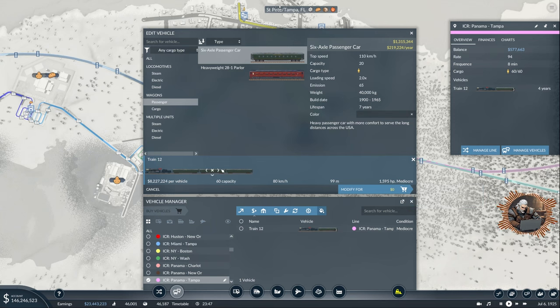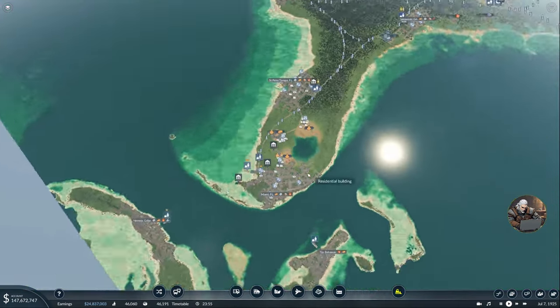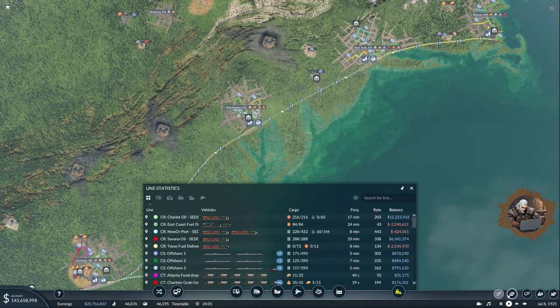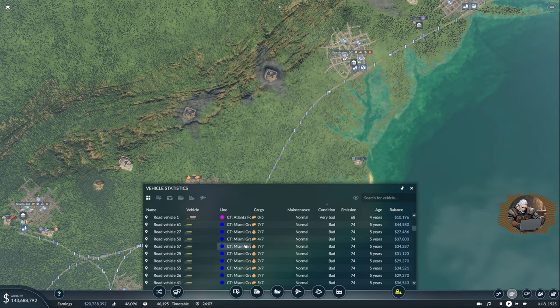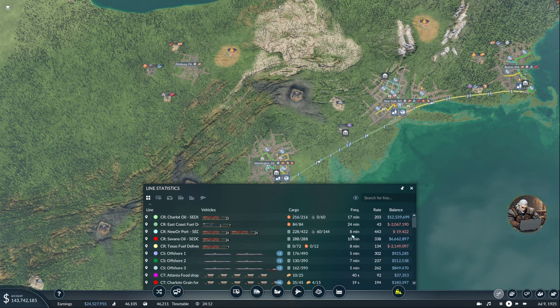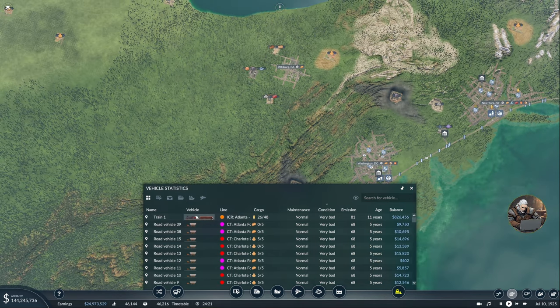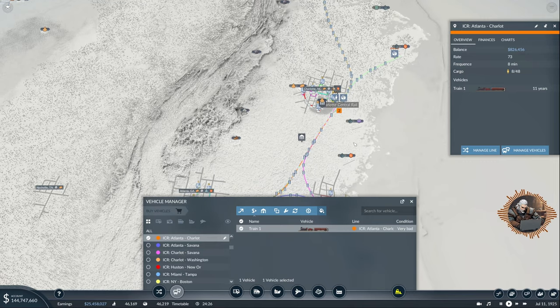I notice one of the old vehicles can also be replaced. Checking the time — 57 minutes for this episode — I still have a little time and would love to replace all the old vehicles that are left in very bad condition. I find a very old train — the first train ever used in this playthrough — on the Atlanta to Charlotte line.